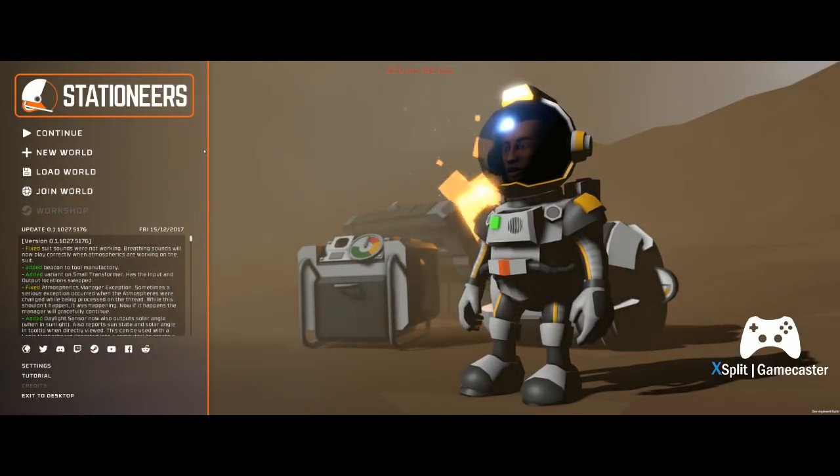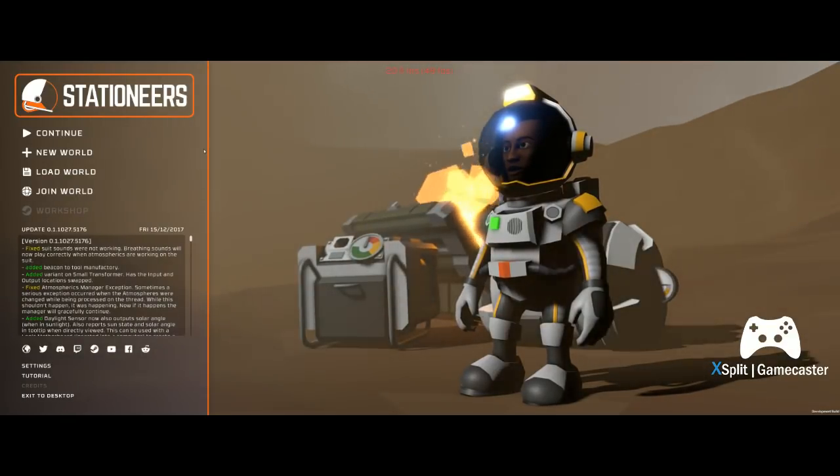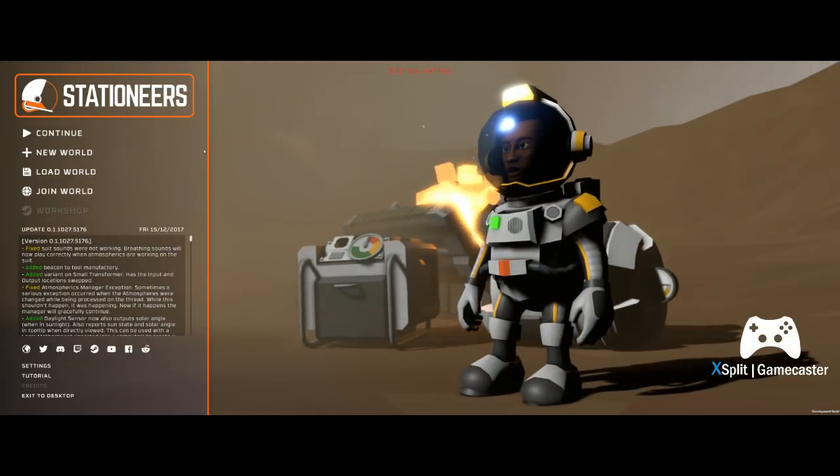Stationeers came out two days ago. I found it really interesting and had a lot of questions and had a real hard time getting started. There are already a few tutorials on basic keyboard usage and stuff. I'm going to jump into something a little more complicated - filling gas cylinders in survival mode. I haven't even played creative mode. It bothers me that the developers don't seem to have played survival mode much, so it's really a big cliff getting started.